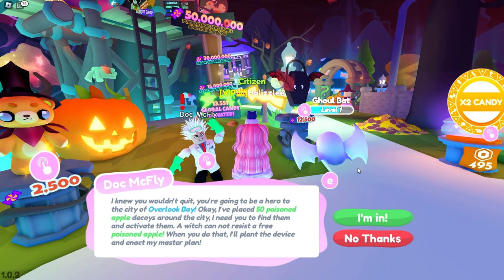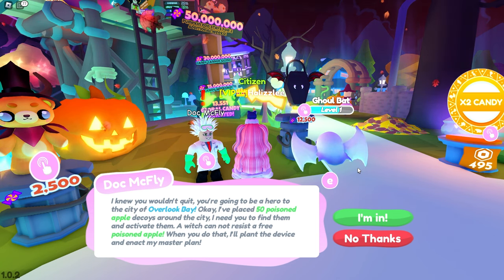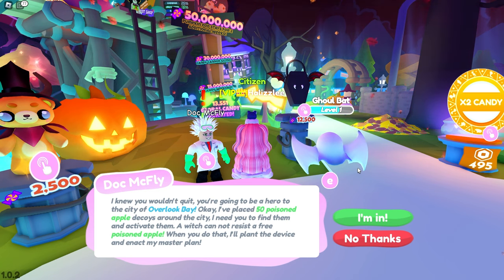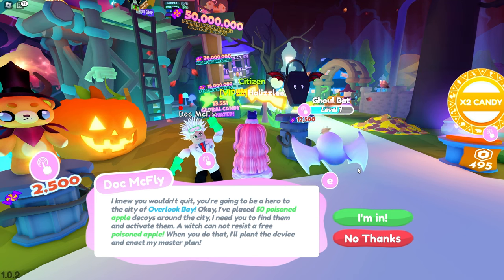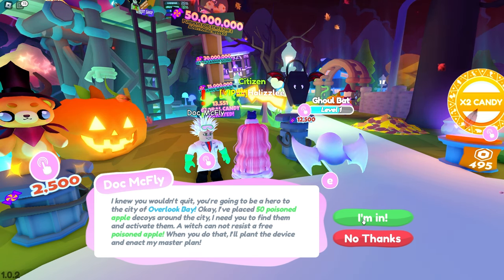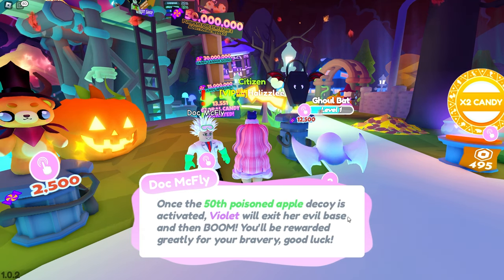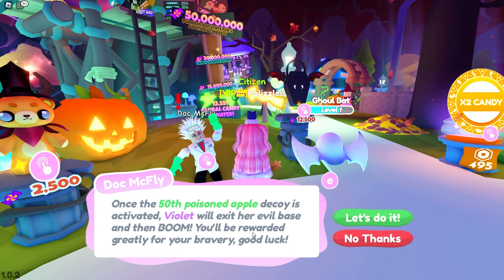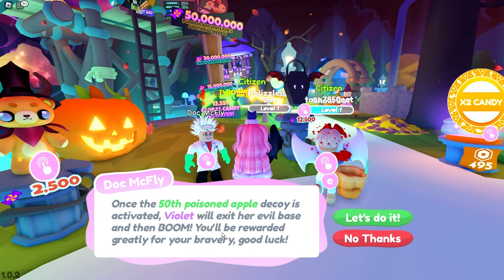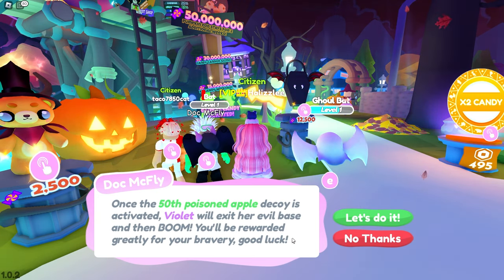I've placed 50 poison apple decoys around the city. I need you to find them and activate them — Violet cannot resist a free poisoned apple. When you do that, I'll plant the device and enact my master plan. I am in. Once the 50th poison apple decoy is activated, Violet will exit her evil base and then boom, you'll be rewarded greatly for your bravery. Good luck.